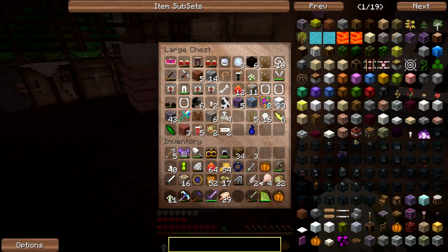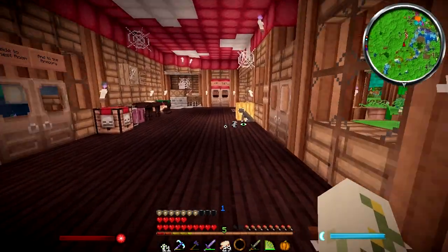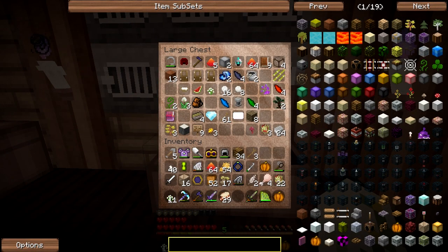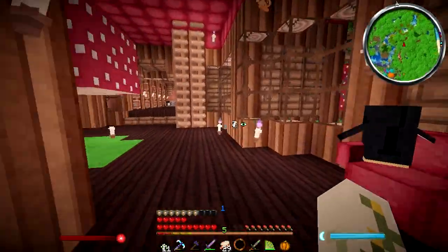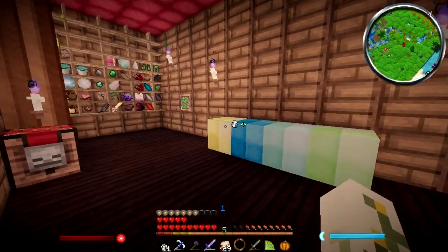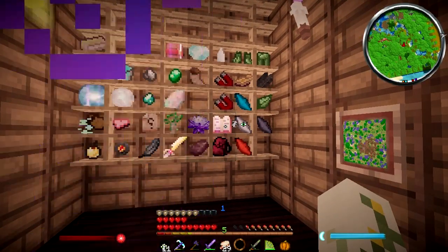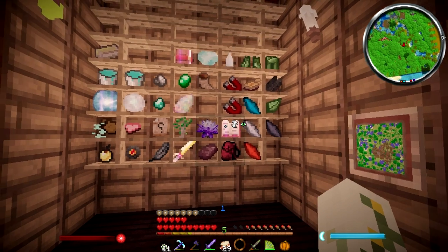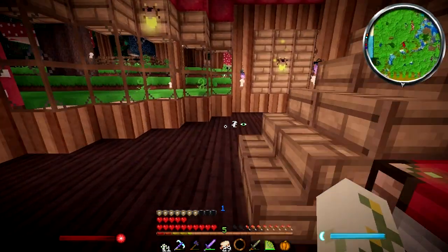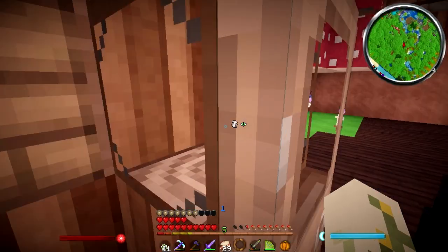I don't think I have any skeleton heads - no, I don't have any mob drop heads at all. I've got loads of string if you'd like that. We should have some spooky Halloween music - oh yeah! There's only like one spooky music disc though and it's really terrible. I was thinking the one where he's like mining and running. Do we have any music discs? I don't think I have that one.